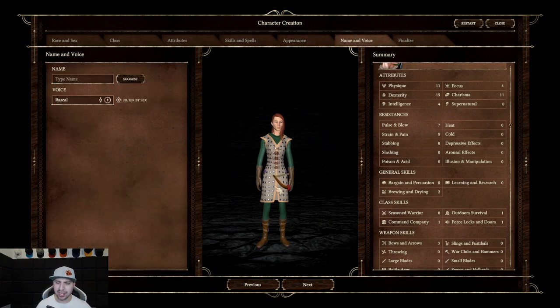Moving on to name and voice — yes, you can change your voice in this game. Name: we're just going to do Action RPG. Let's hear the voice options: Rascal — hmm. It's nice to be needed. Very low. Amazon — where there's a will, there's a... I don't really like that one. Academic — I don't like that. We'll go Rascal.